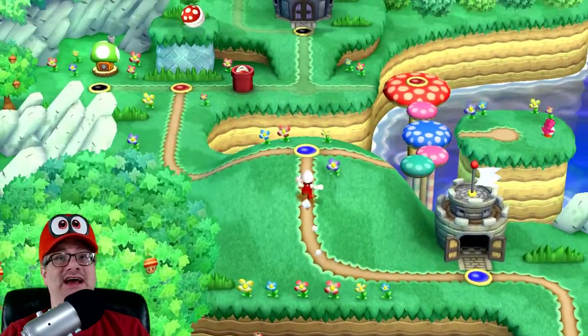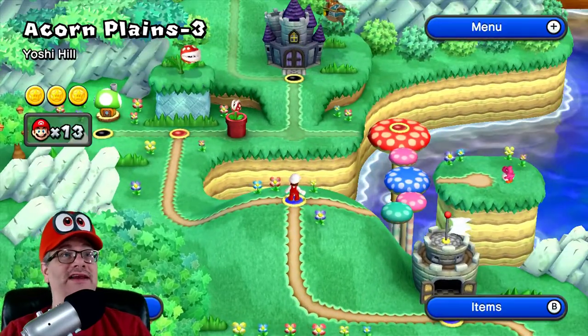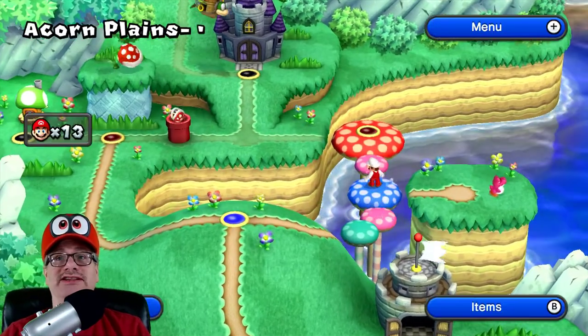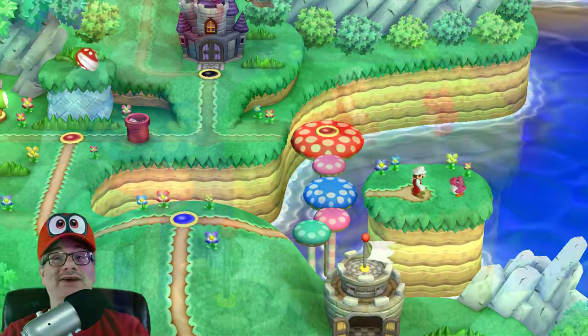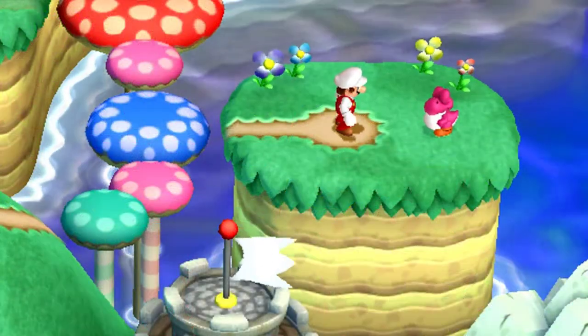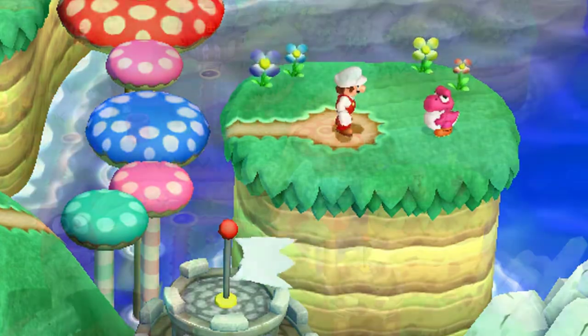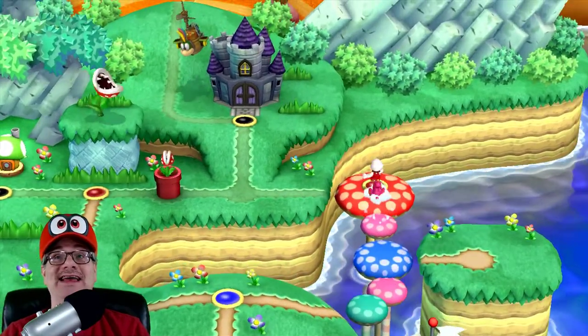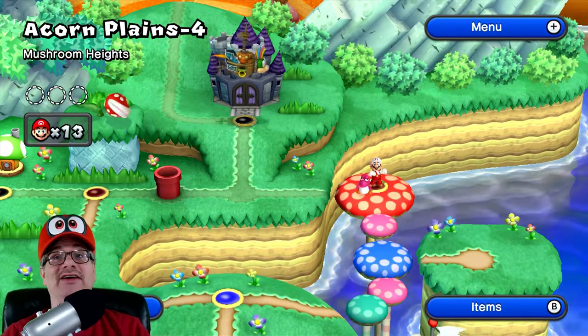Oh my gosh, Acorn Planes here! The last one we did was Acorn Planes 3, which was cool. So we're gonna go get the star coins in Acorn Planes 4, but first we got to go over here and get the Yoshi. There we go - let's bring Yoshi along for the ride. Let's go high up in the sky because I believe this is an air level.